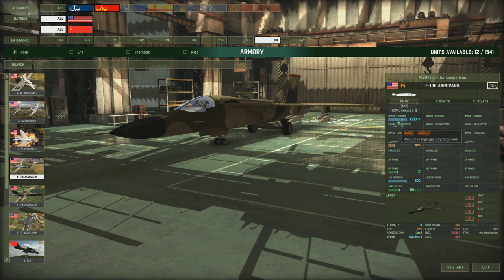The Aardvark is another bomber — this time with 12 x 227 kilogram bombs, so quite a lot of ordnance for a good area of damage. Useful for bombing trees when you can't see where the enemy is, or bombing villages. ECM is 20% and it's a lot faster so it gets in and out better, but stealth is poor and ECM isn't brilliant so it's still vulnerable. Try to stun or kill the AAA before sending these in.